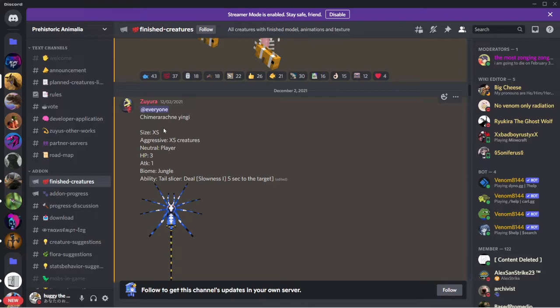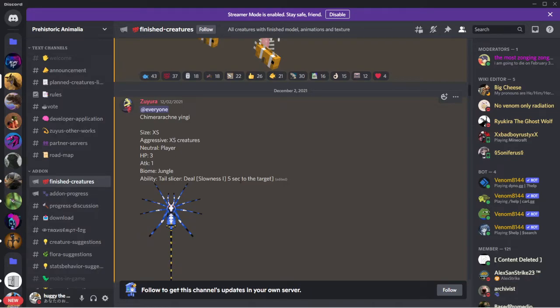Got one of the spiders - I'm not gonna say its name. Size extra small, aggressive to extra small creatures, neutral to player. HP 3, attack 1. Biomes jungle. Ability tail slicer: deals slowness 1 for 5 seconds to target.